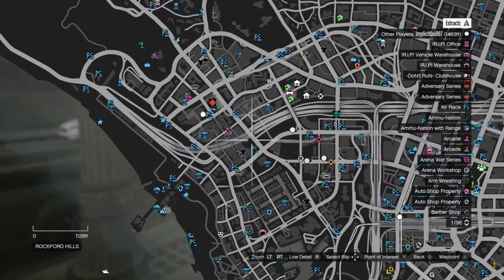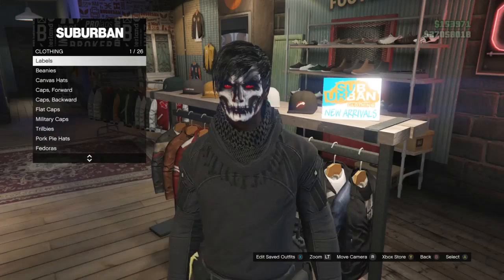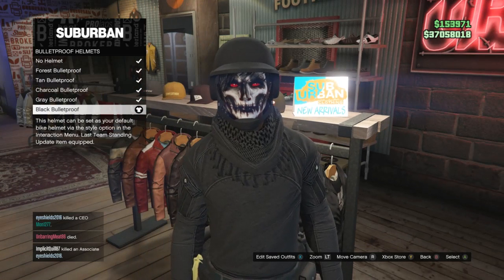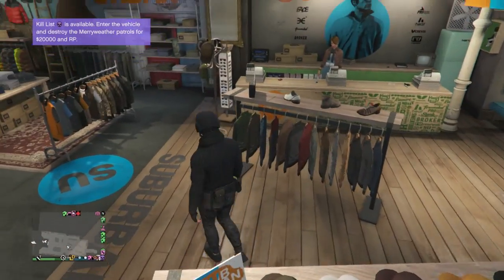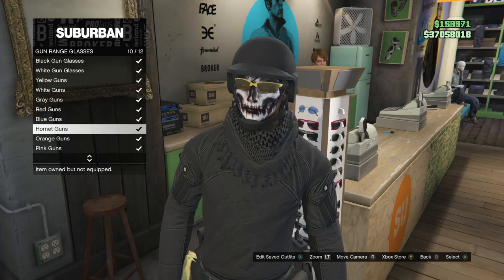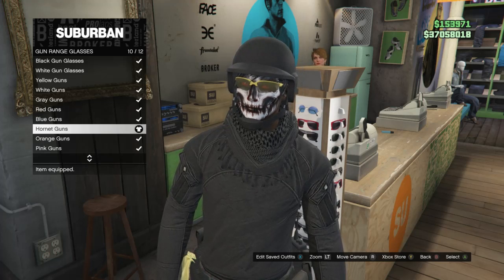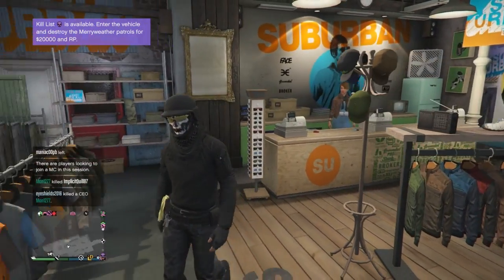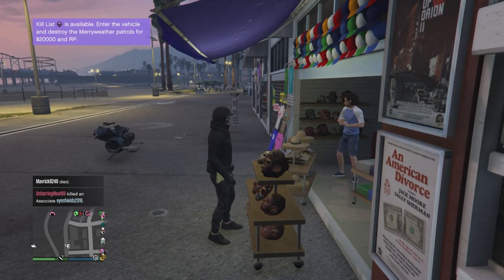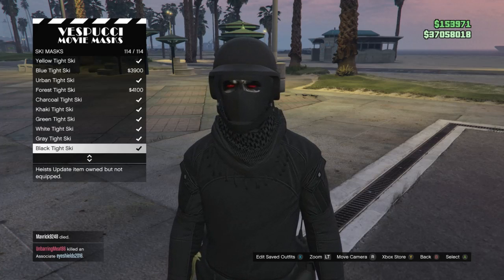Head to a clothing store. Go over to the hats, scroll down to bulletproof helmets which is on slot 19, click on bulletproof helmets, and buy the black bulletproof. After you have the black bulletproof, back out and go to the glasses. Scroll down to gun range glasses, click on gun range glasses, and buy the hornet guns which is on slot 10. Make sure you equip those glasses. Then head to the mask store. Scroll down to ski mask which is on slot 19 and equip the black tight ski which is on slot 114.